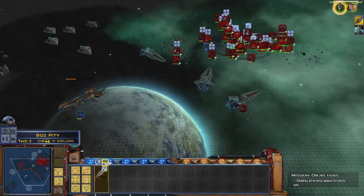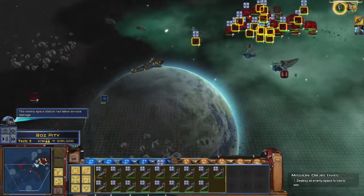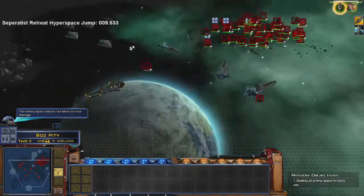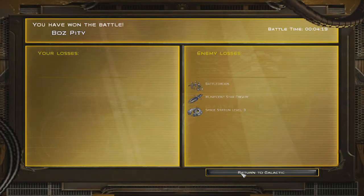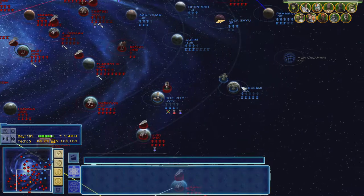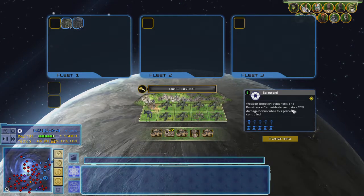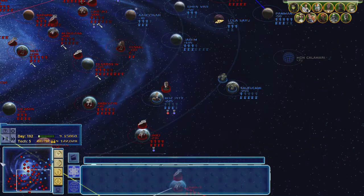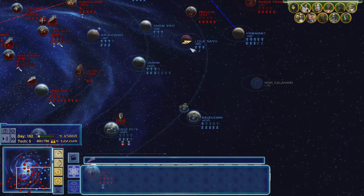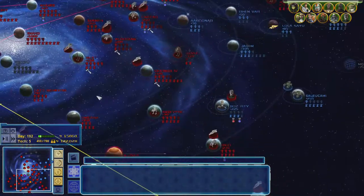Star cruiser standing by — switch to our point defence systems. Now we can see what Sulu Command does: weapon bonus. The Providence Carrier Destroyer gains a 25% damage bonus while this planet is controlled. Good thing they haven't been fielding that. I don't know why they're not fielding Providence ships, but I'm happy they're not doing that.